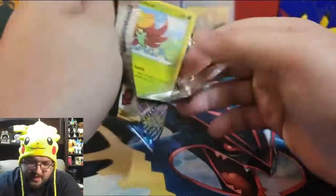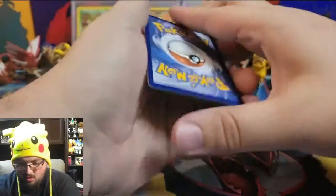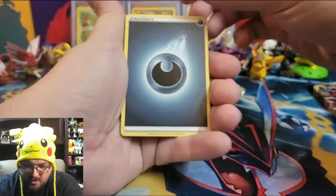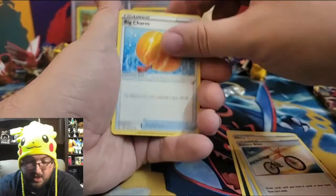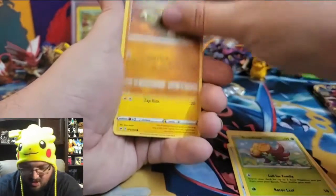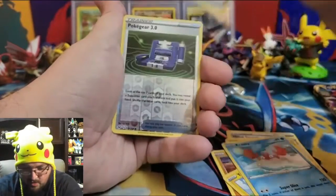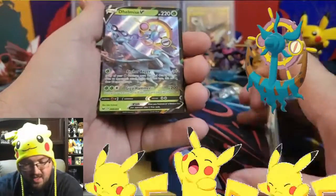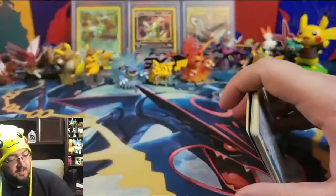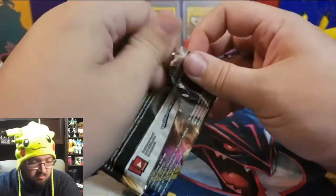Will we see something truly amazing? Pack thirty-three: Dark Energy, Metal Saucer, Rotom Bike, Big Charm, Gossifleur, Silicobra, Yamper, Krabby, Kaupant, reverse holo Poke Gear 3.0, and a Delmise V! We got another V card — we actually haven't pulled a double yet from this booster, so still very nice.